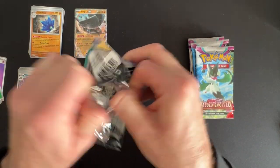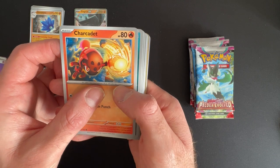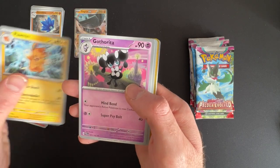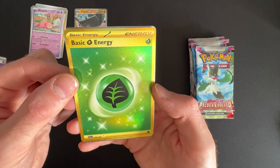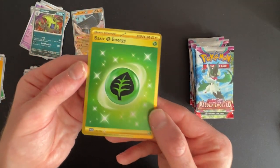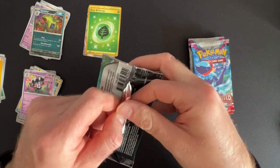Pack three: Grass Energy, Sneasel, Tinker Tuff, Formo, Gotharita, Slowpoke Reverse, and we've got a gold Grass Energy - that's nice - Tyranitar, a holo. Not too bad. I'm really after some of the full art cards, I think they look amazing.